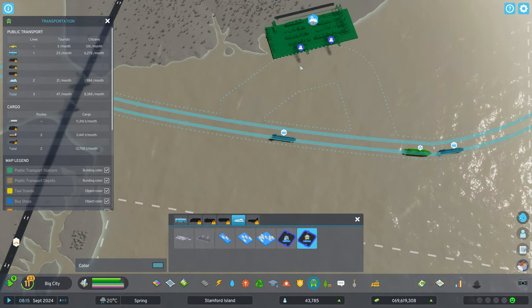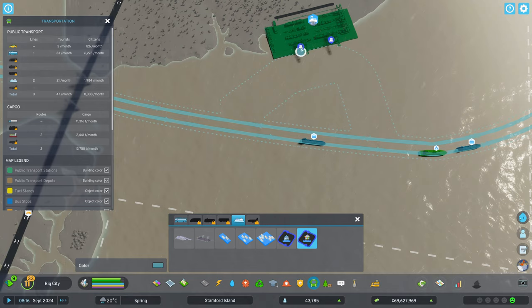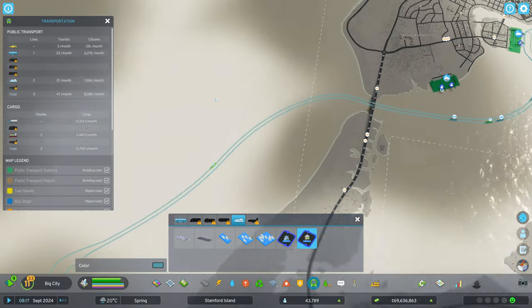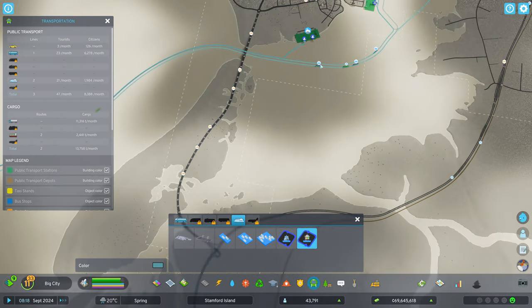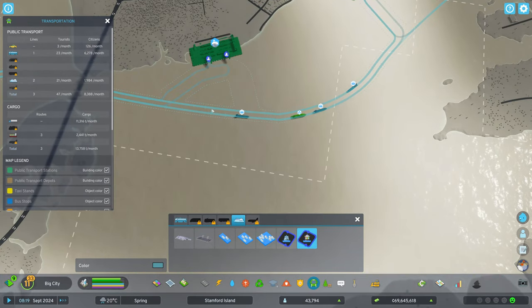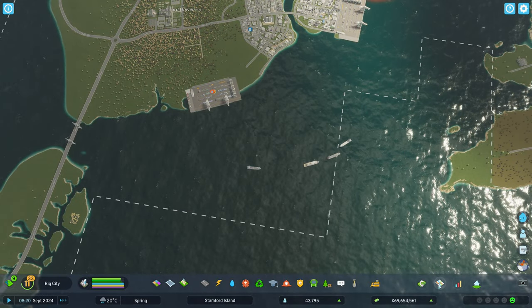I bought one more tile and made the waterway at a less steep angle in that direction. Now we can click here, come out to the external connection, click on that, come back this way, and that completes the route.